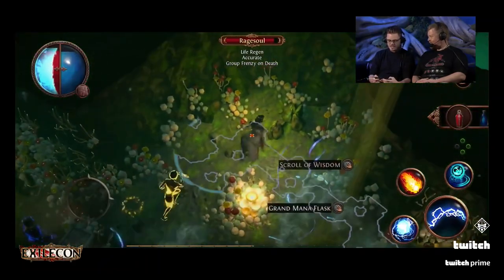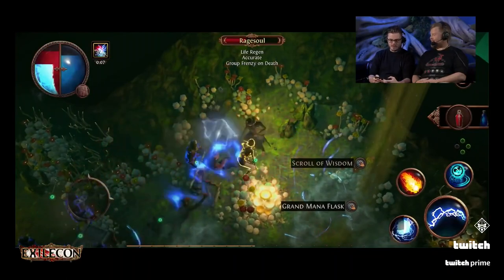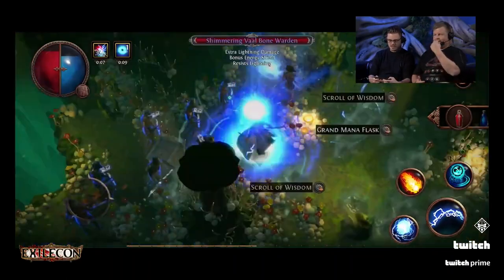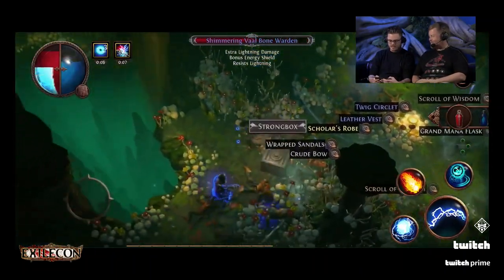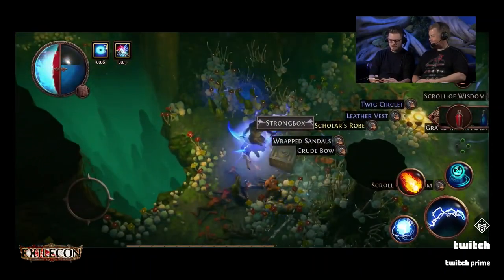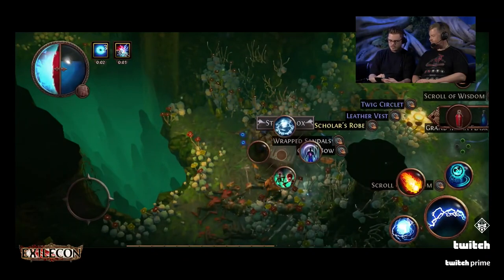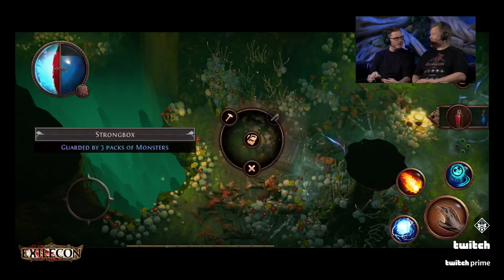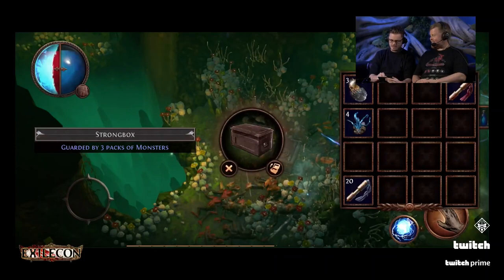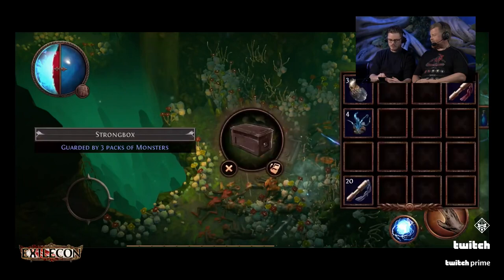Here's a test — how do we interact with a strong box? Don't tell me, I'm going to try. If I click and hold on the strong box? No, that's for my skills. I'll just tap it. Oh! A little mini menu. I've got crafting options. I'm going to throw an Arc on it. Do I drag it over? Yeah. Oh, I see — I did it wrong. Now it's a Freeze Detonate Dead. That's exactly what I wanted — perfect.